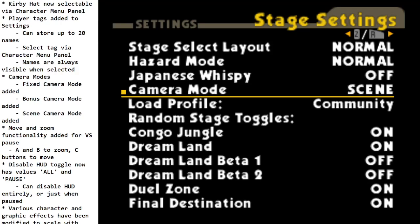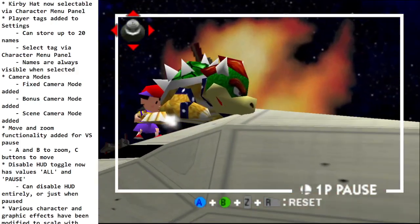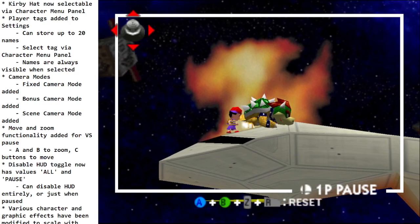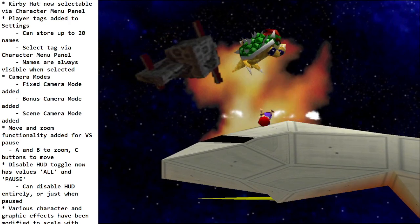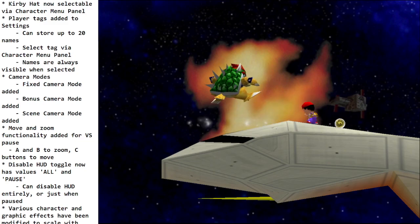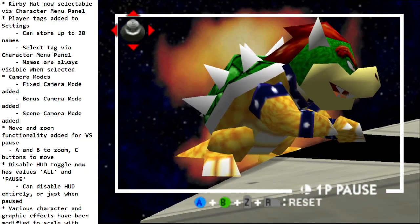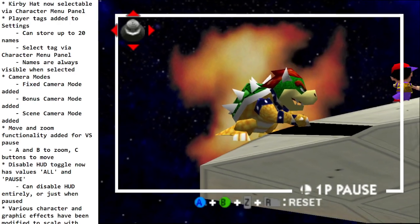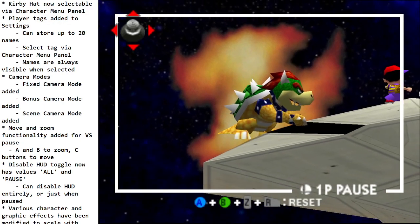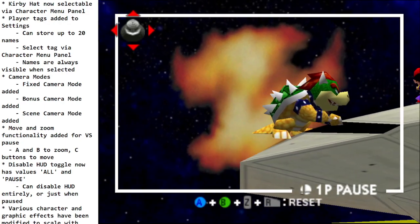There's also the scene camera, which starts out a little weird, but when you pause you can change where it's set up. You saw the zoom in and out — that's also in the patch notes. B zooms out, A zooms in. This is available on all pauses, not just with the scene camera, and the C buttons pan.